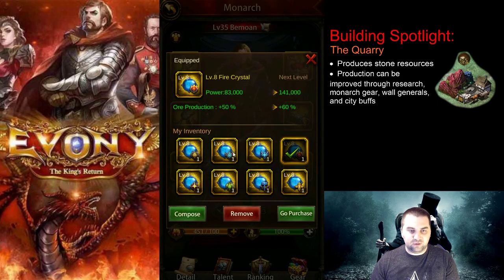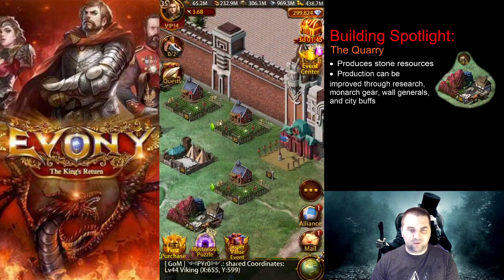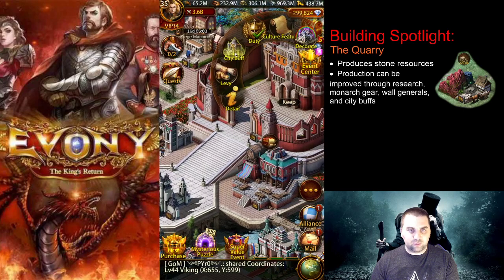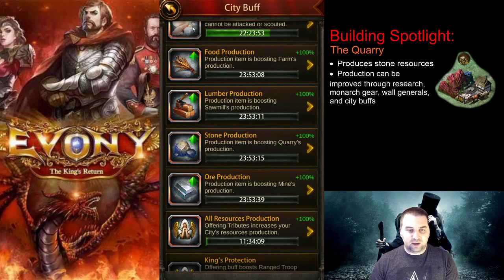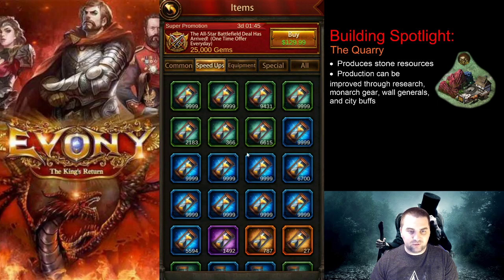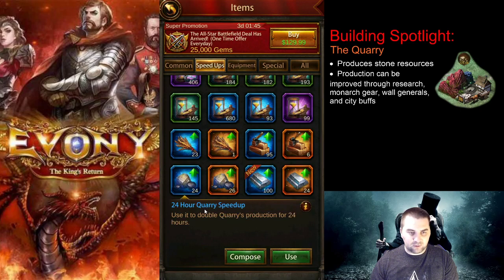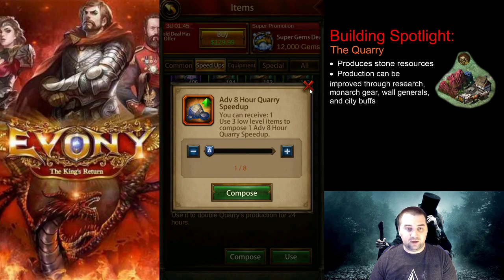The first and easiest modifier is to put on the stone production crystal, which is the wind crystal — you'll see that the amount increases. Another way is through city buffs. I have a 24-hour quarry speed up active right now which is a 100% increase. You could also put a 200% increase that lasts only eight hours and keep reapplying that. To get the eight-hour ones, you go through speed ups, look for your 24-hour ones, and compose them — it takes three of the low-level 24-hour ones to get one eight-hour speed up.